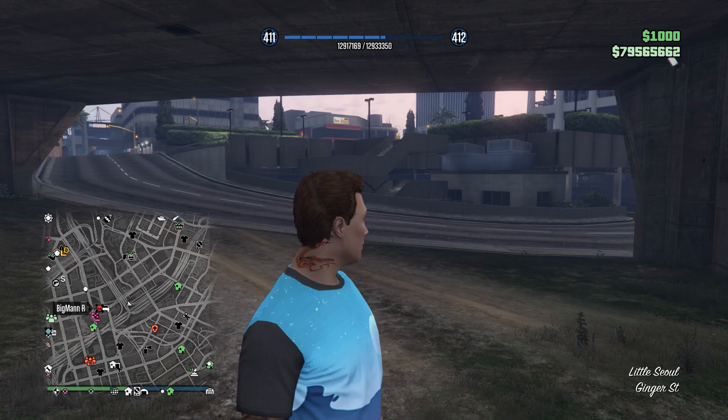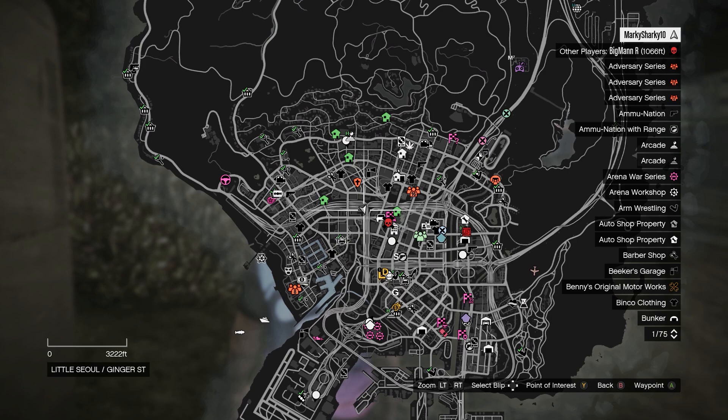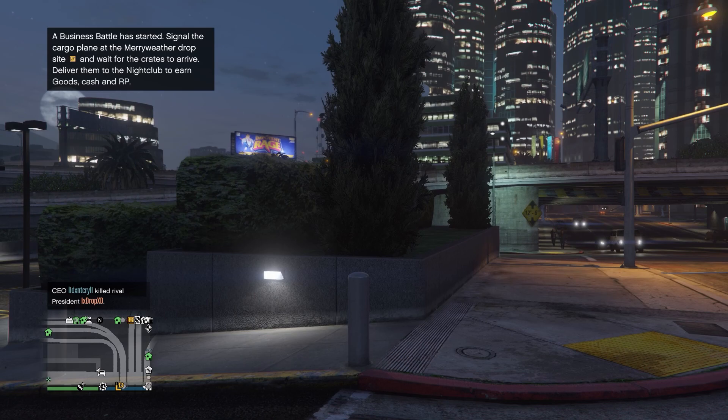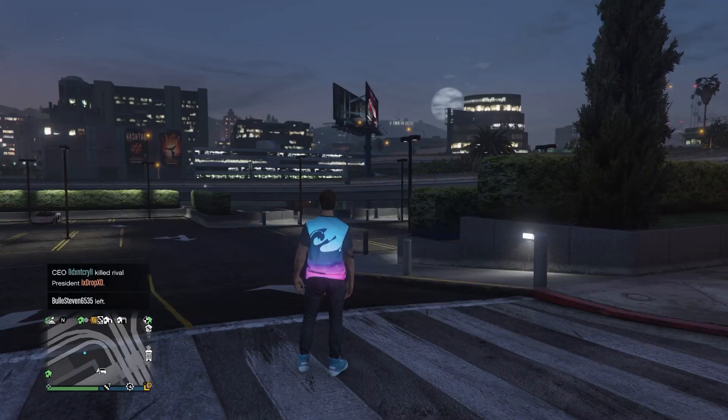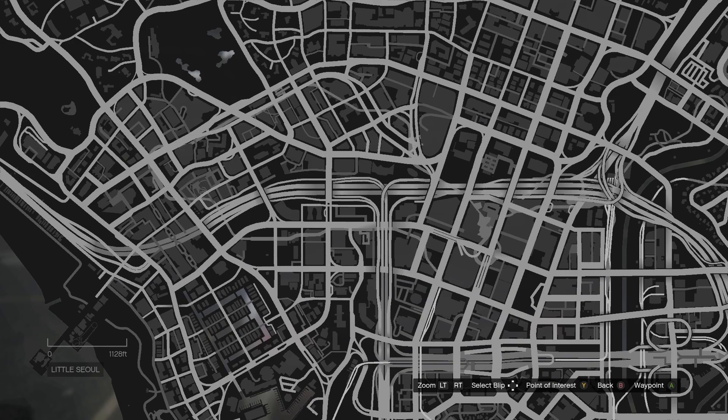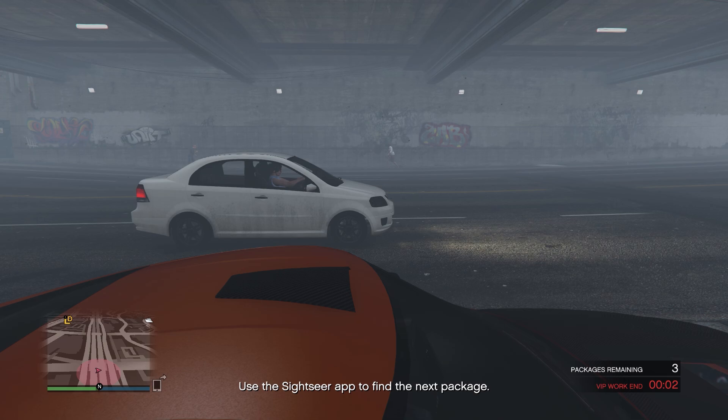The next method is one I don't see as many people talking about but it seems to work quite well, and that is switching sessions. Go to a spot where you want to try to get a car to spawn in. If nothing spawns in then set your spawn location to last location and switch sessions. When you spawn into the next session just stay where you are for a minute or two, and if nothing spawns switch again. I really like this method because it's somewhat AFK — you can go do something else like chores or editing videos and just switch sessions every now and again until you find it.